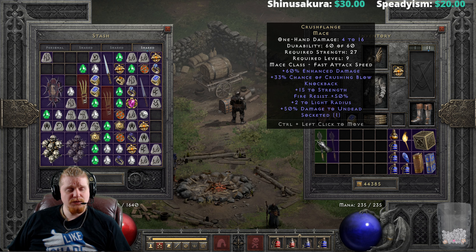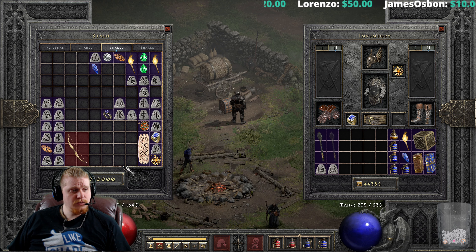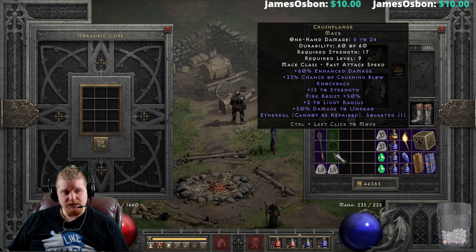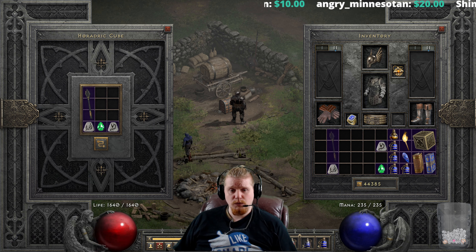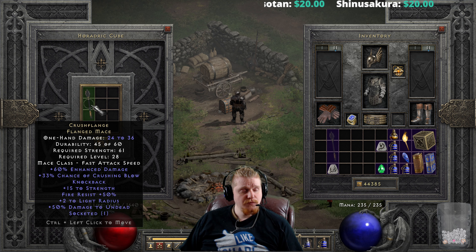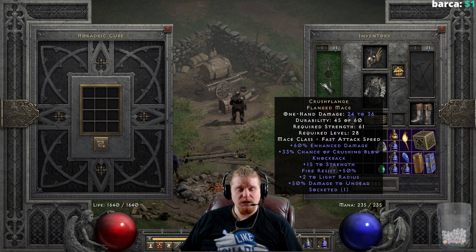One thing we can do is look at what it's like to upgrade this item. The first upgrade is relatively cheap — a Ral Rune, a Sol Rune, and a Perfect Emerald. This is a fairly cheap upgrade, and I believe the damage bumps up quite nicely. So we're going to put our Ral, our Sol, and our Perfect Emerald, and we're going to go from 4 to 16 damage, 27 strength, level 9, to 24 to 36 damage, 61 strength, level 28. Not a bad little upgrade there, and certainly could be worth it if you were utilizing this specifically for the Crushing Blow and the damage to get a little more physical damage out of it.